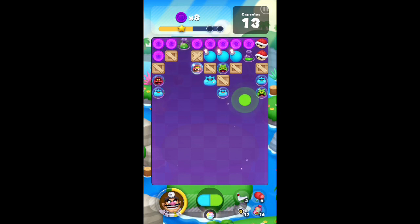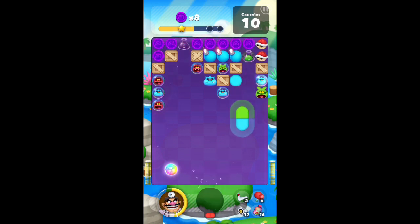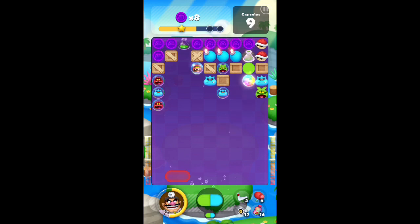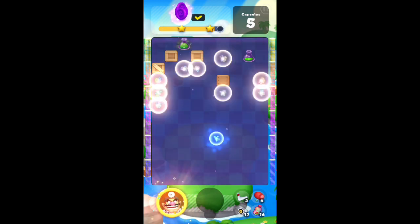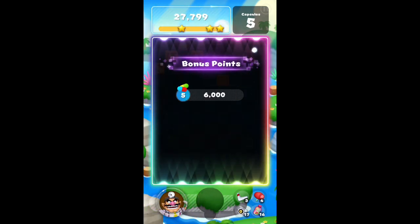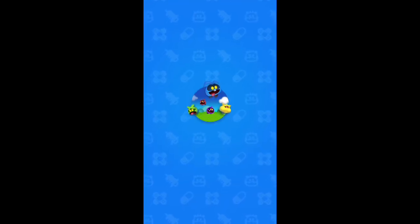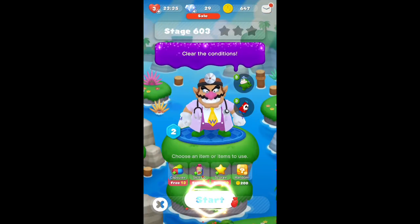Now that I have all the coins on top out of the picture, I can work on the other side. I get rid of the crate and use that single red to clear all the coins at the bottom. It's not necessary to get rid of any of the other crates — all the coins will be taken care of when you get those final two shells down there. That level's not too bad as long as you know the strategy.